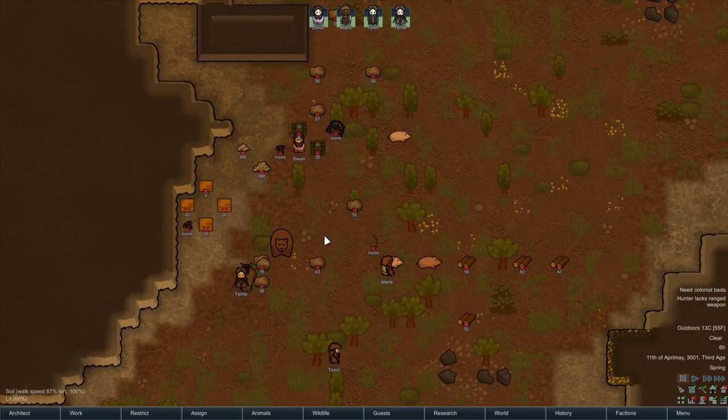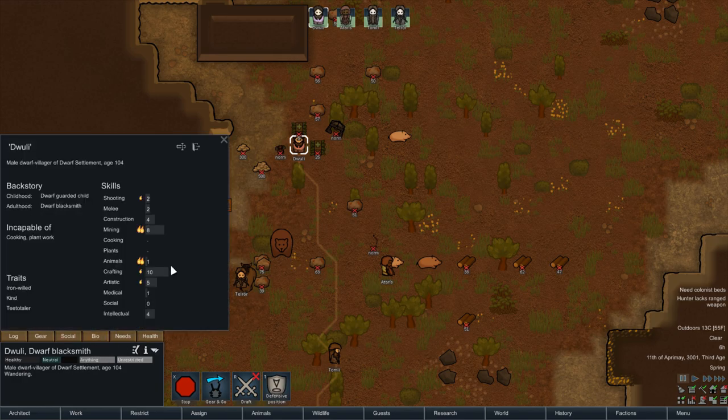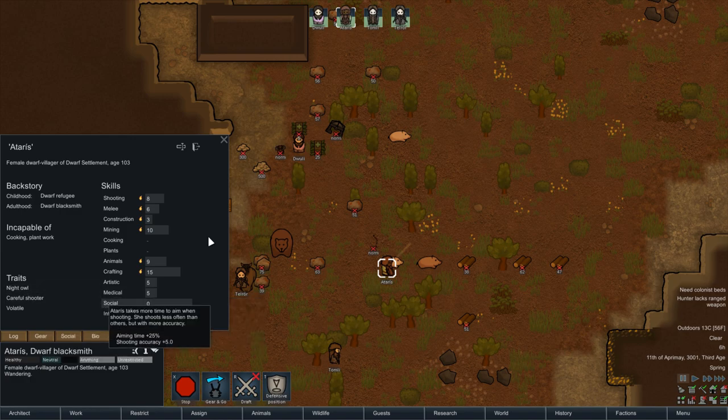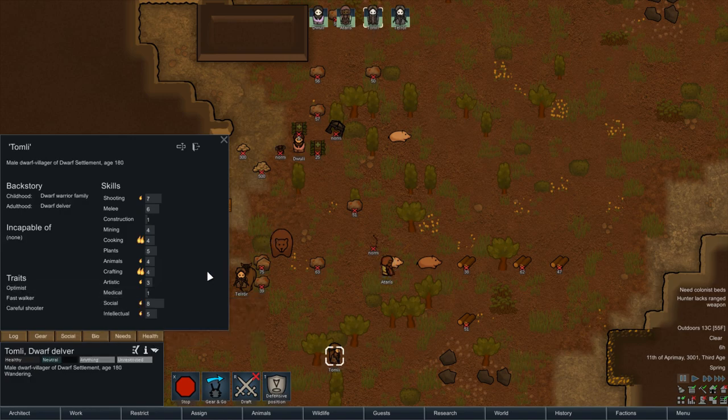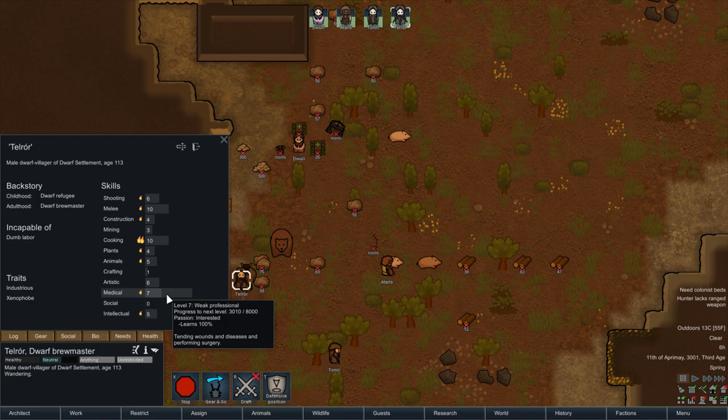Let's go through our starting colonists. We've got Dooley, our dwarf blacksmith, and Ataris, who is actually Dooley's lover. She's got a lot of great skills — she's a night owl. Tom Lee is an optimist and a good cook with good crafting, though not too much ability yet but he'll get there. Finally, Teldor is good at cooking, won't do dumb labor, is our doctor, and is a xenophobe.